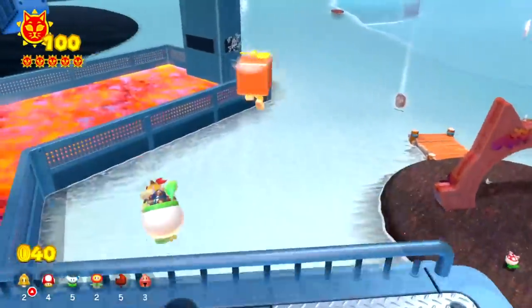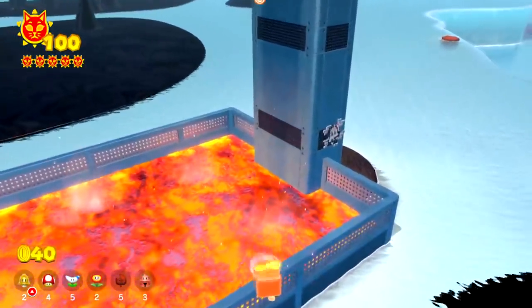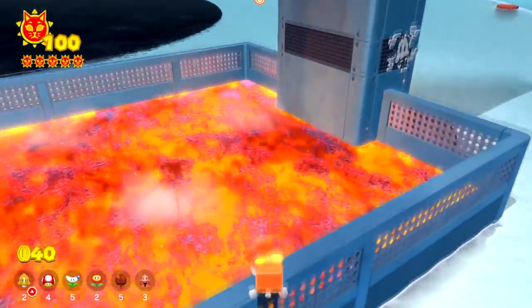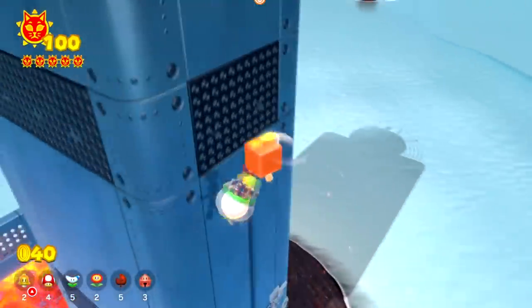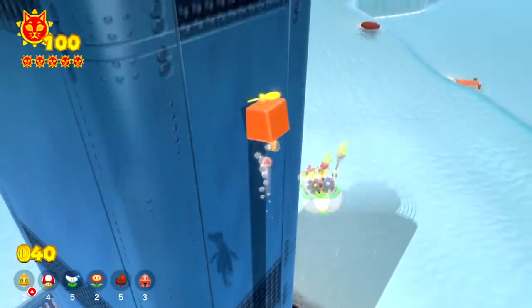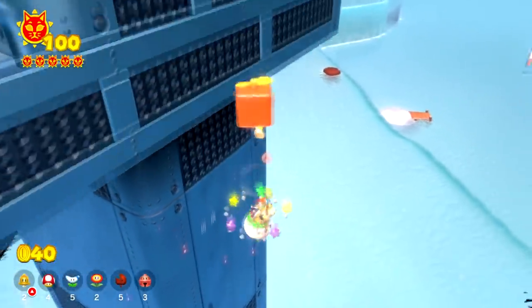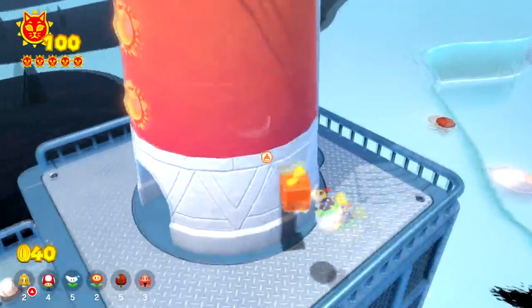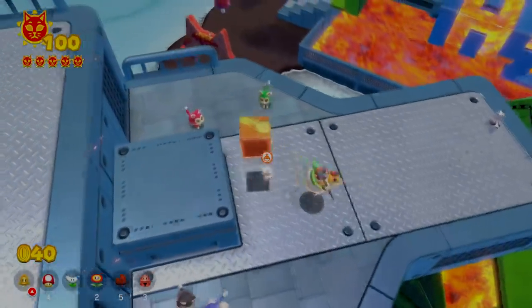Even though this might seem like a really cool strategy for the key to the cat shine in this level, it might still be faster to do what speedrunners normally do. This is a really cool climb because you have to get both of the Bowser bounces to make it up here, and you also have to maneuver properly up and around the island. Looking down from the top, it's a pretty big drop — we got up pretty high for making just one jump from the ground and using Bowser bounces.